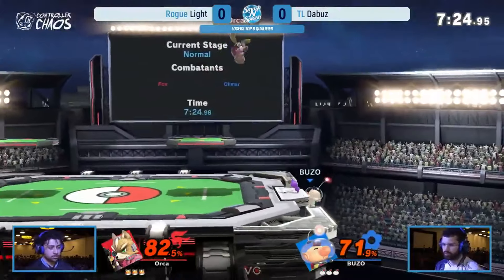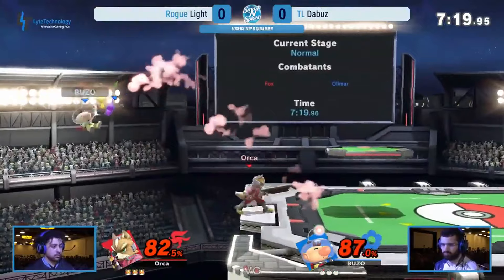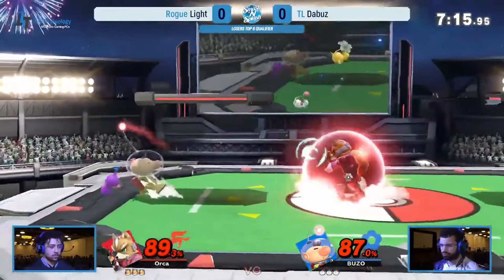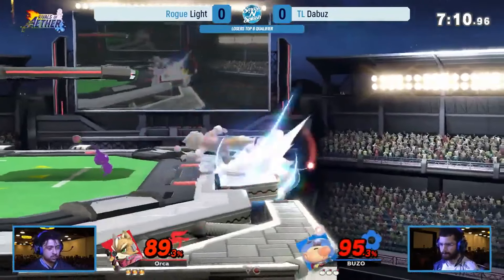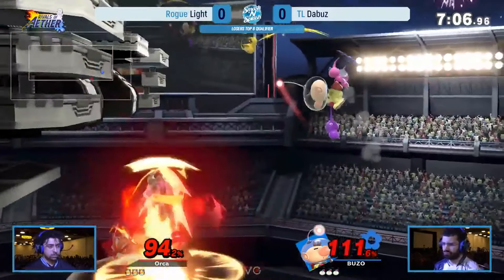Omar benefits uniquely when his smash attacks are cancelled, which is what we'll be going over today. Cancelling Omar's smash attacks gives you greater control over his Pikmin line-up and allows for faster line-up optimisation. It's beyond the scope of this video to teach you how to attack cancel, so I'll leave a video by MySmashCorner who first popularised the tech.